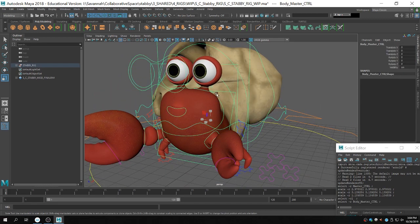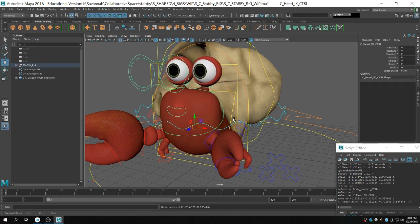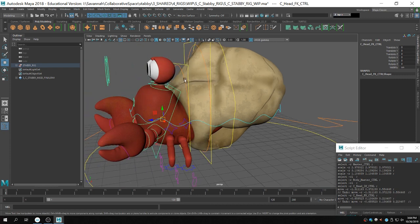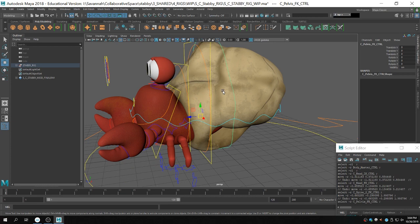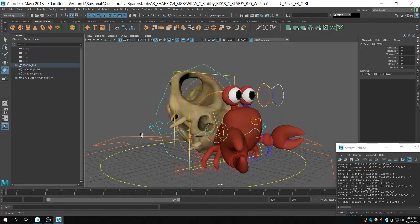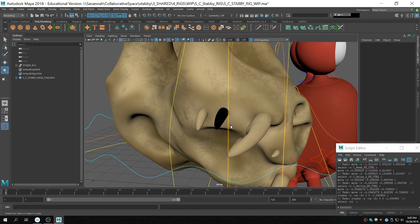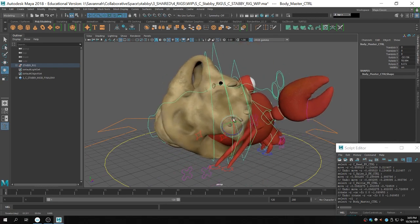Right now he has every control that he needs. He has a ribbon body, so you can stretch it out and do whatever you want with it. He also has this cat skull control — in case you didn't notice, he has a cat skull for his shell. The cat skull actually has a golden tooth that Jess textured, but you can't see it in the Maya viewport. It looks really good though, so be on the lookout for that.